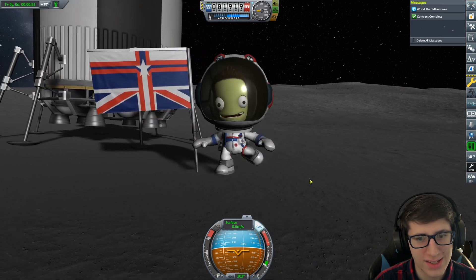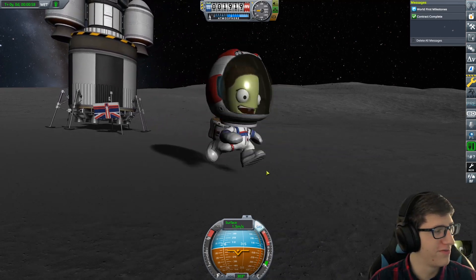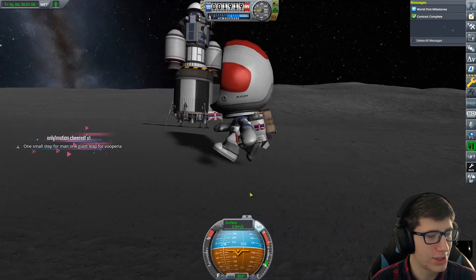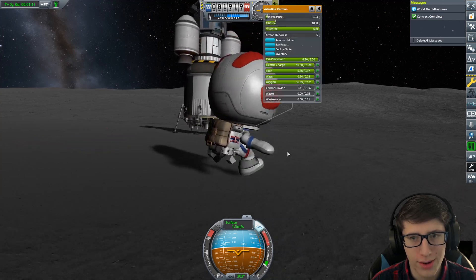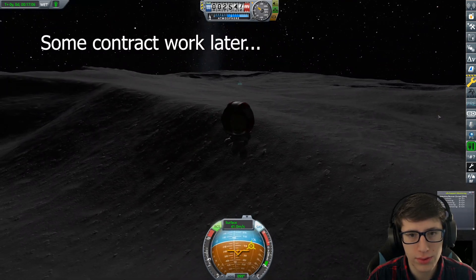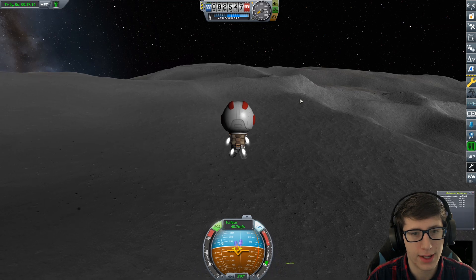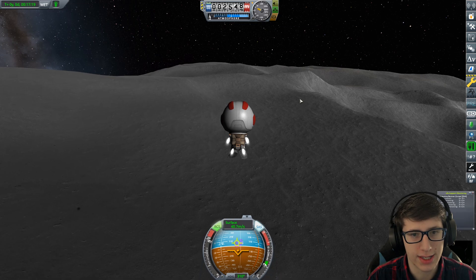Yes! Oh, look how happy she is! We pulled it off. Valentina is so happy with the situation. One small step for me and one giant leap for Vuperia. Wow, absolutely fantastic. Man, we are getting very far away from the rocket — this is actually kind of scary. I don't like the distance we're going away from this rocket, but I guess you've got to take risks.